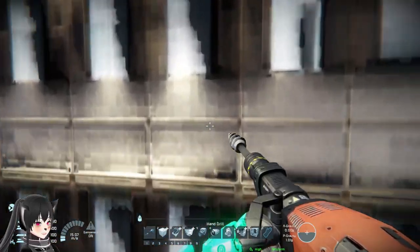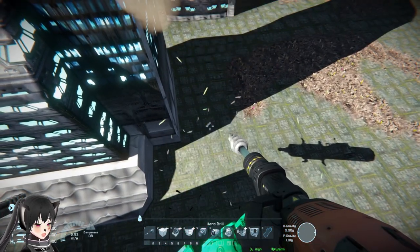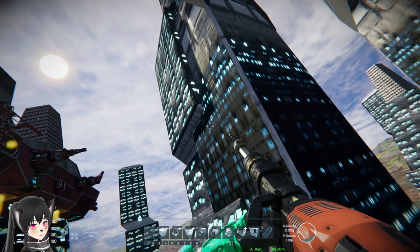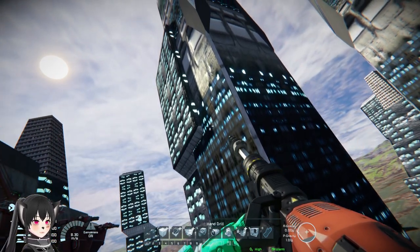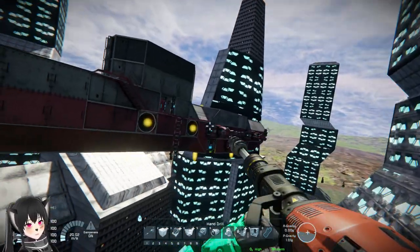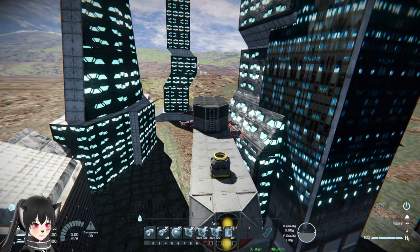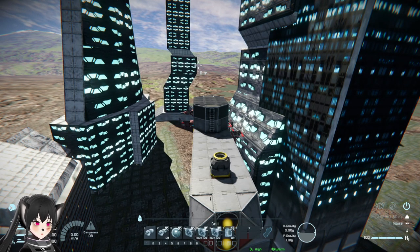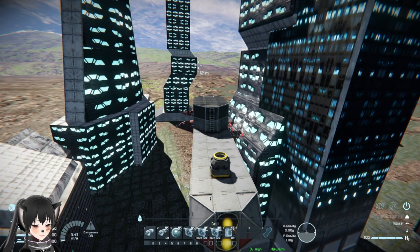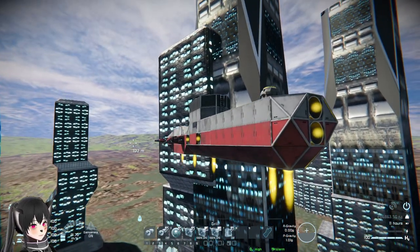Oh wait — these are not voxels, they are trees! That explains why they disappeared when I hit them. That also explains why they fade out and in when we get far away or close to them. So they use the Space Engineers tree system for these buildings. Interesting!